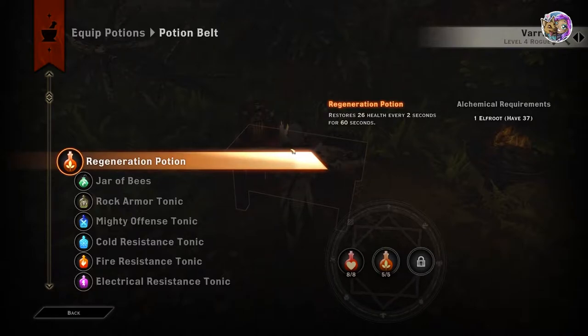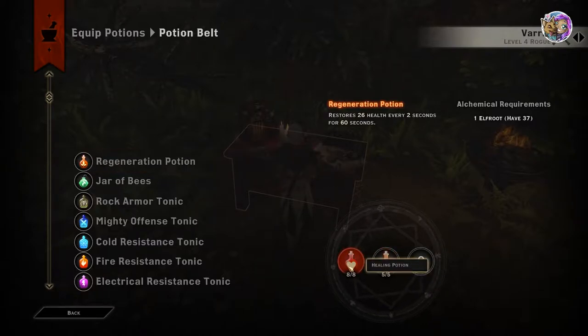The healing potion is an instant heal. The regeneration potion is a heal over time — meaning when you take that potion, you don't get health right away. Over a few seconds, you regen health gradually. It says: 'restores 26 health every two seconds for 60 seconds.' So that's what the regeneration potion does.